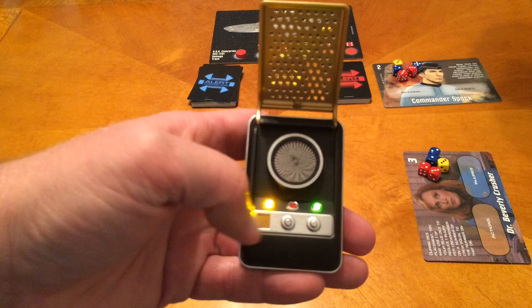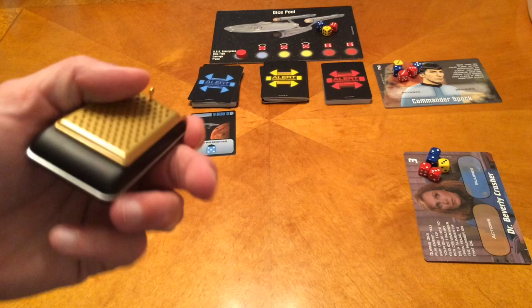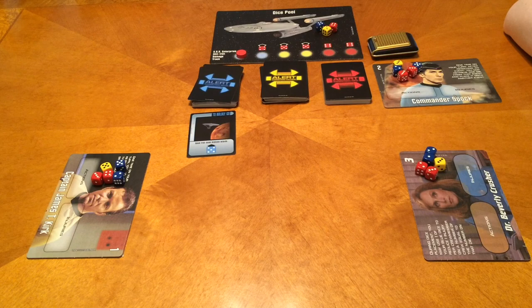Since we're going back and forth on who controls the dummy player — in this case Mr. Spock — we have an appropriate little marker: a Star Trek communicator. It was Megan's idea, and it was a brilliant idea. This is a Hallmark ornament from about 2008. We'll be rolling our dice off camera, but when we get them, we'll be placing them on our board in our action space.